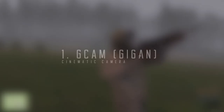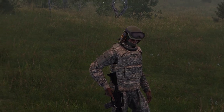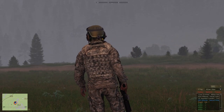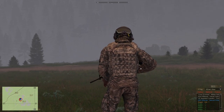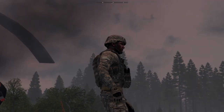Starting off at number 1, I have Gcam, cinematic camera by Gigan. Gcam is a camera mod that brings camera functions we don't have with the in-house Splendid camera. These functions include follow, behind, and focus modes. Gcam offers a free camera operating with smooth movement which is easy to use right away. This mod is actually almost 10 years old and was posted to Armaholic by Gigan back in 2011. The ported Arma 3 version is still very much the same as the original Arma 2 version in its simplicity and functions. For me, this is a must-have mod to complement the Splendid camera.